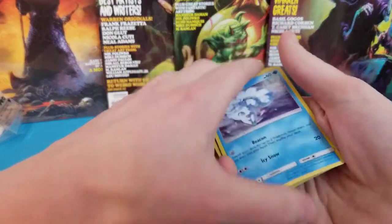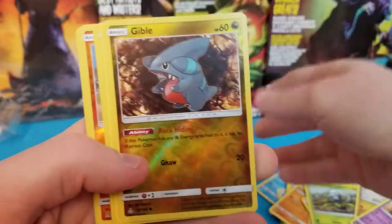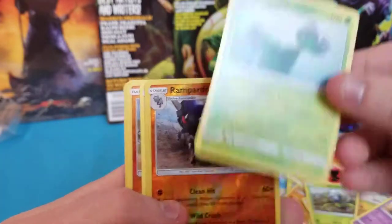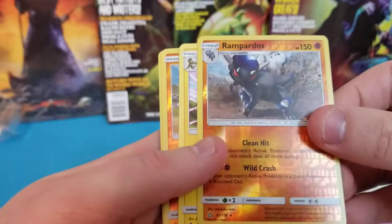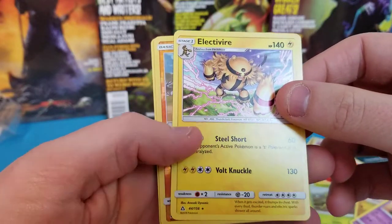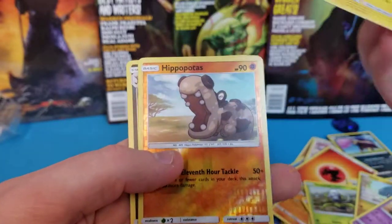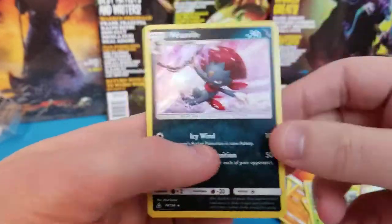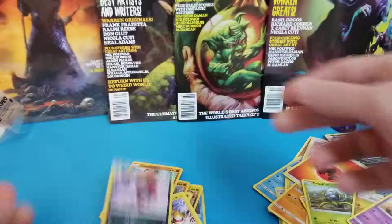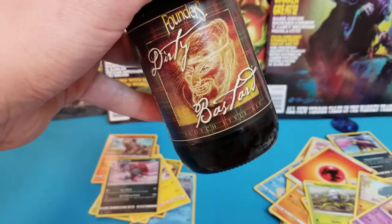Okay, and a Weavile — not bad, holo rare. Not a bad opening, nothing crazy, no GXs or anything. But I'll just kind of go over them again: here's our promo — Alolan Vulpix — reverse holo Gibble, Roserade regular rare, Rampardos reverse holo rare which is cool, Electivire — I think that's how you say that — pretty cool, I don't have that one yet — reverse holo Hippopotas, and a holo Weavile regular rare. Alright guys, well that's about it. Thanks for hanging out, and we'll continue our hunt for the gold card. Till next time.